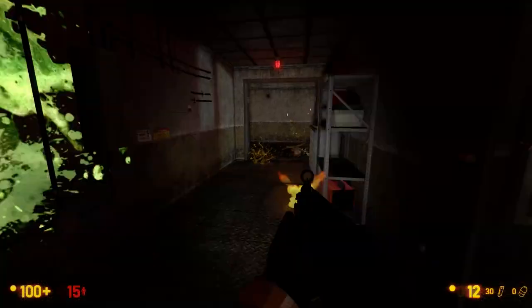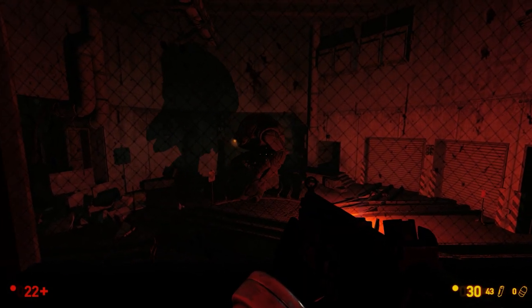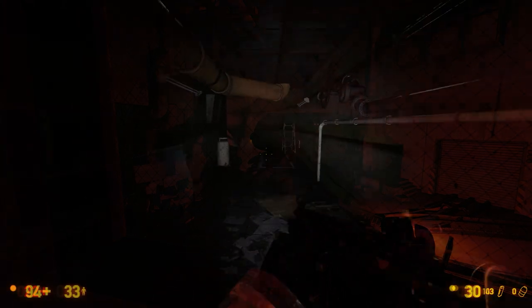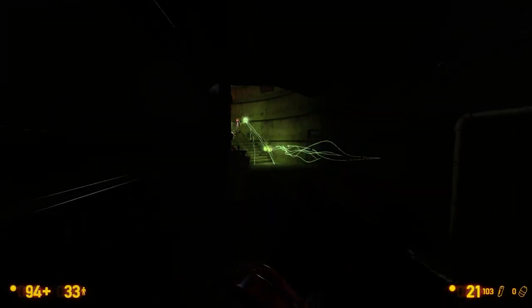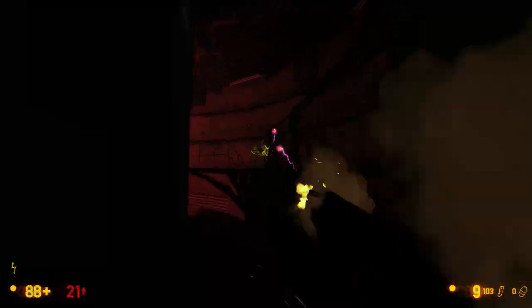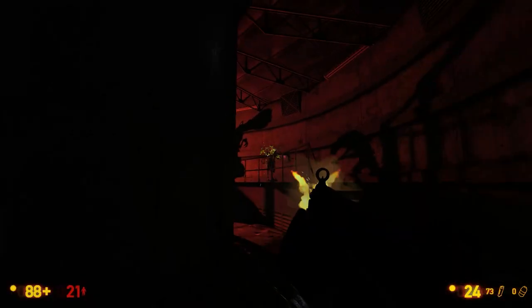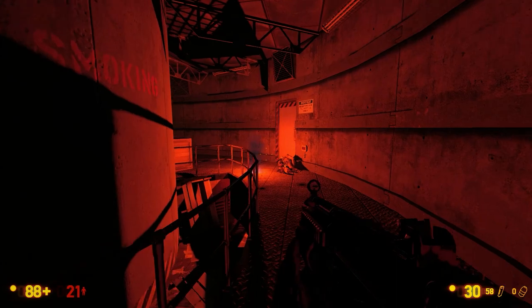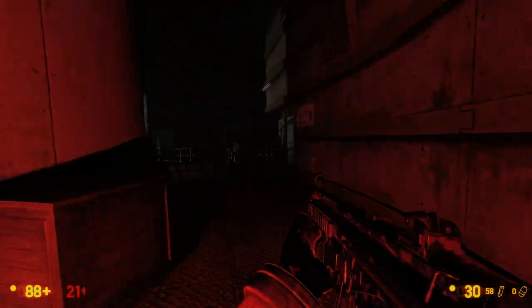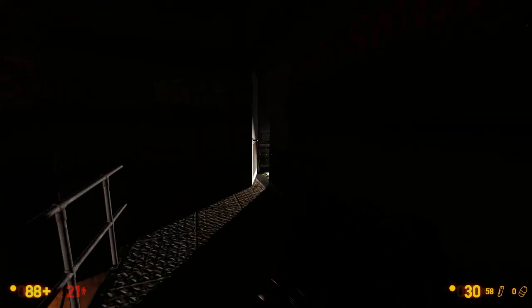The new lighting introduced in many levels is incredibly atmospheric, making the Gargantua look so much more menacing. And even simple Vortigaunts — when you see the shadows on the walls, them appearing larger than life — even they look menacing and creepy. The developers pride themselves on the new lighting, and rightly so. It really improves the environmental storytelling, particularly in the Power Up chapter.